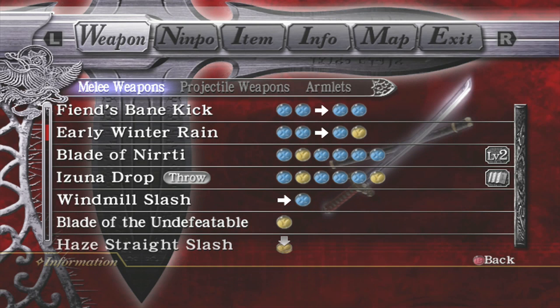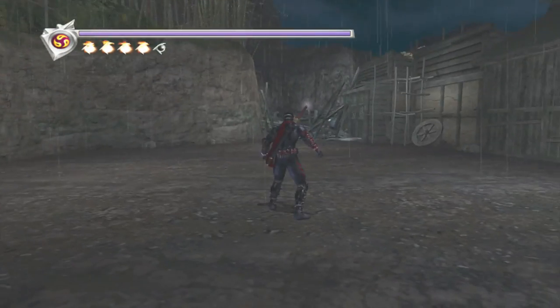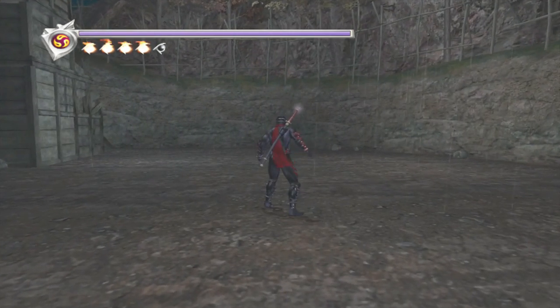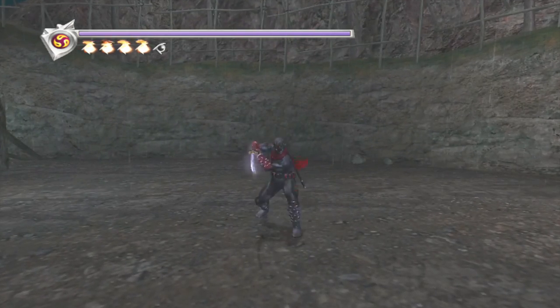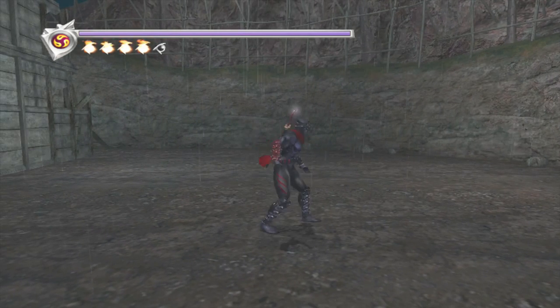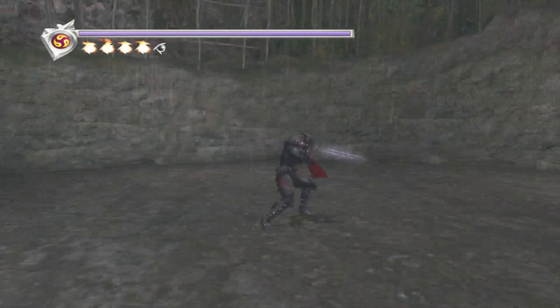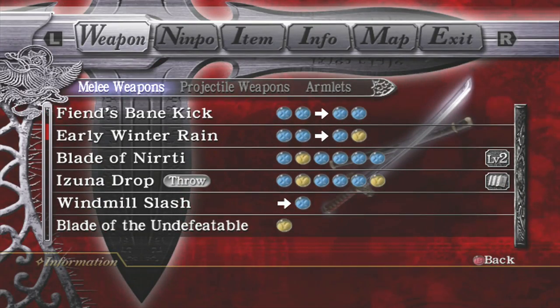Going down the next section of the list — the Blade of Niriti and the Izuna Drop. These are kind of the absolute staples of the Dragon Sword. These are your main moves with this weapon. XY is the launcher part. You can do this at level one, but you need the sword at least level two before you can perform the Izuna Drop — the Izuna Drop is a scroll, so you need to have that purchased as well.